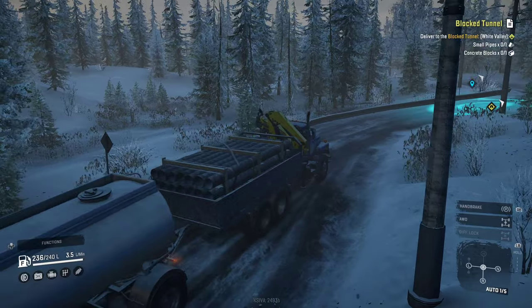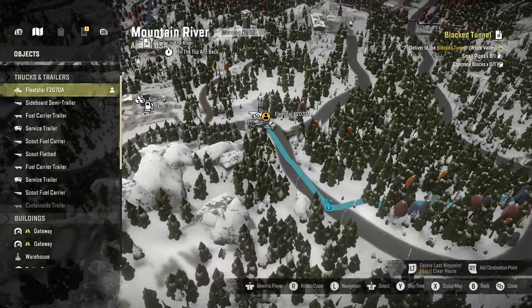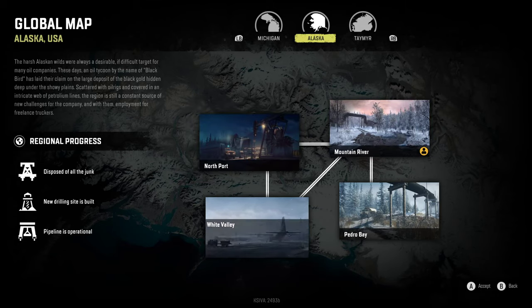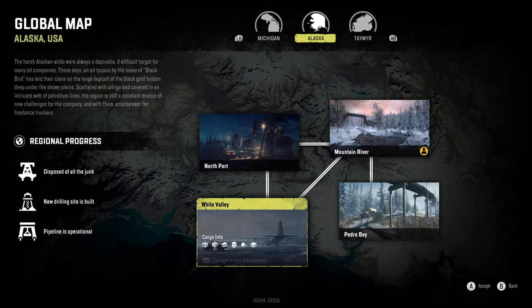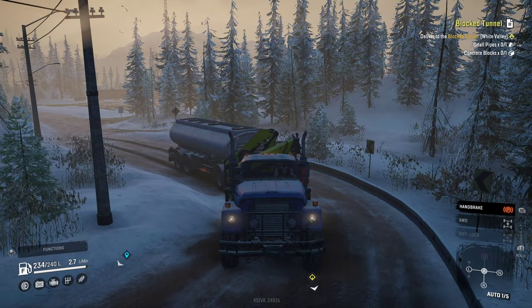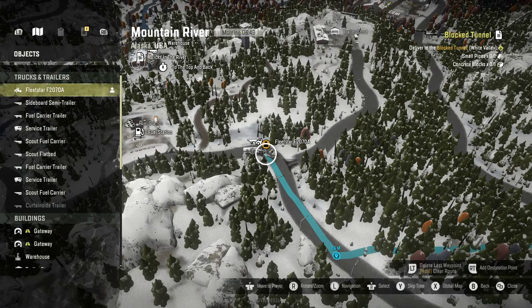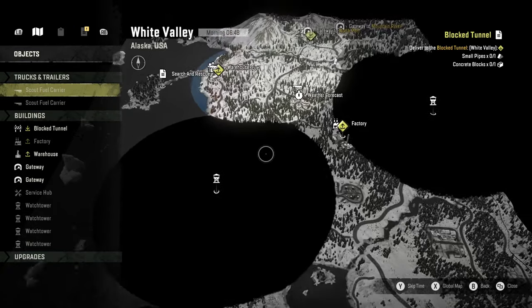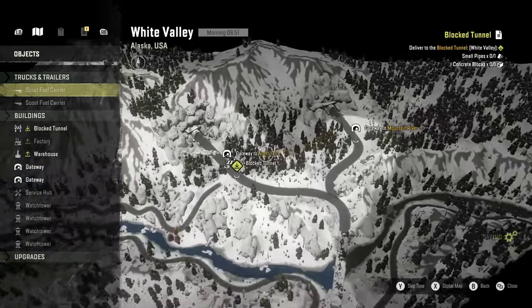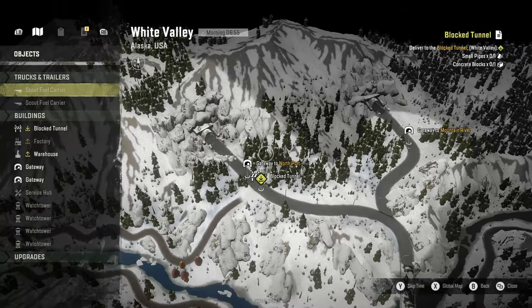If you remember from the previous episode, we discovered a new area. Let me go back to the map — we discovered White Valley. The initial area is North Port, then Mountain River, then White Valley, which is where we're going right now. I'm hauling small pipes on my back together with a fuel trailer I just found lying on the ground, so we can refuel because the White Valley area is a bit uncharted.